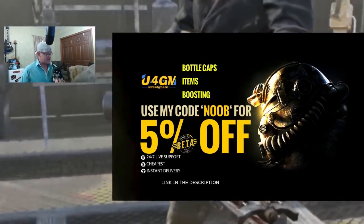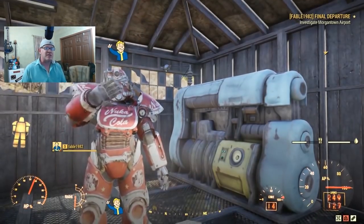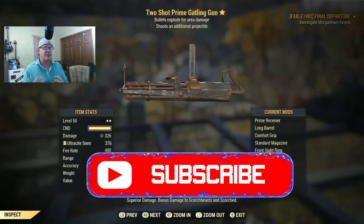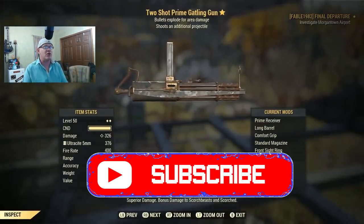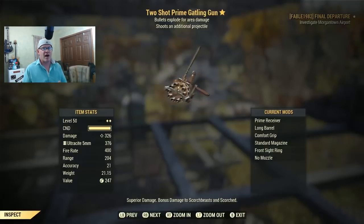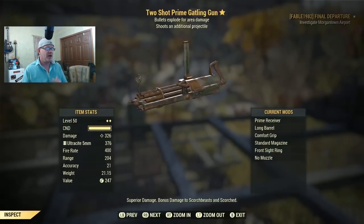About a week ago I posted a video about a two-shot explosive gatling gun, and the whole reason I posted that video is because I knew this patch was coming and it was going to have a massive effect on a weapon like that. The latest patch has had a massive update in regards to two-shot weapons and explosive weapons.